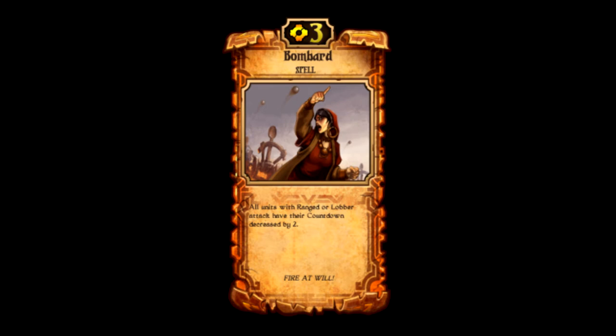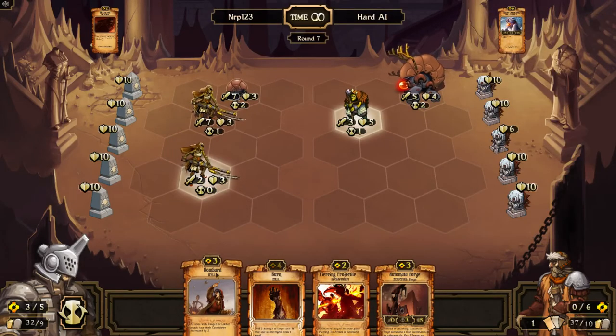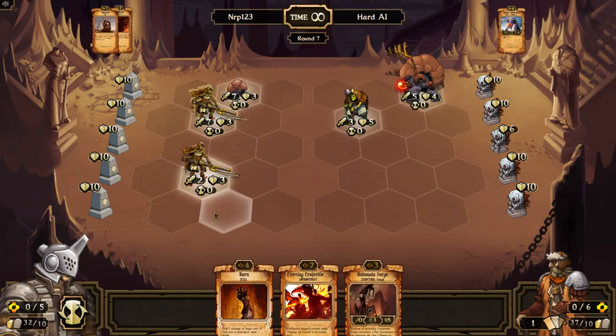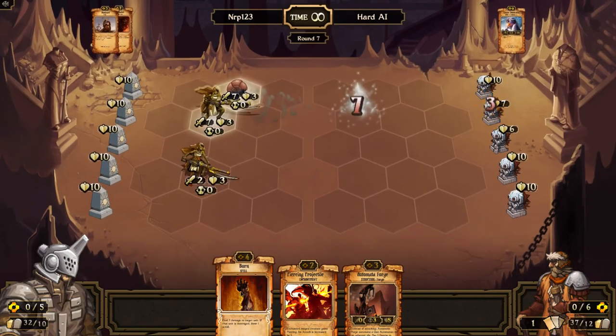Decay also has some ranged creatures like the Witch Doctor, Oblivion Seeker, and Curse Monger. But this scroll, especially in ranged energy decks, is something you never skip — it just lets all your guys attack. It costs less than a rally, so it can be played much earlier than growth can use its rally. I love this scroll.